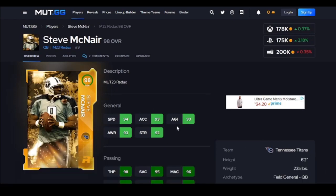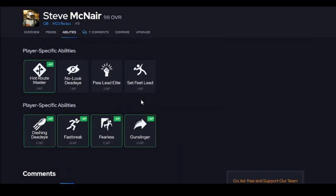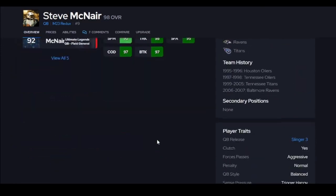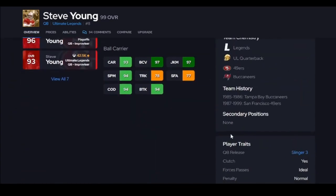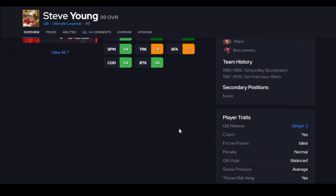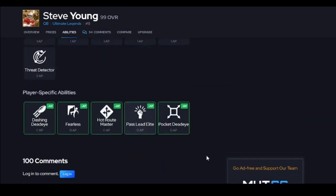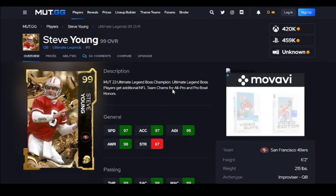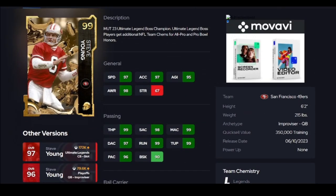Up next is Steve McNair. This guy is a little more athletic. Slinger 3 is the best deep ball release, and Slinger 1 is the best short ball release. I like McNair a little bit better because I throw the ball deep more than short. If you need this card, I would definitely go get him for $175K. Up next is Steve Young — back to Slinger 3. He's super athletic; you can actually juke with him. I like his juke better than his spin. He's about $430K right now, and they gave him nothing crazy with his AP setup. I would not worry about breaking the bank for this card — just get Steve McNair instead. Young is more shifty than McNair, but they're so similar you can really interchange them.